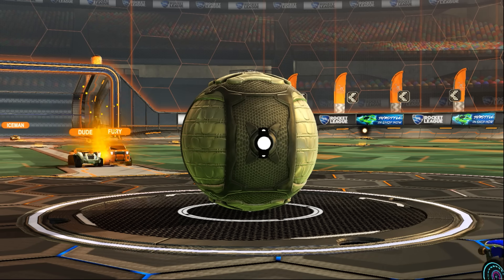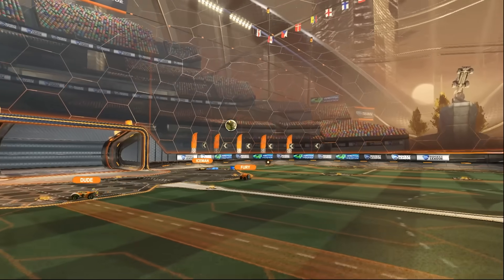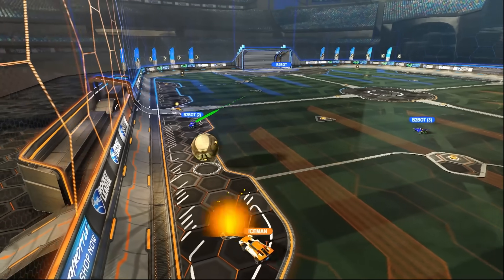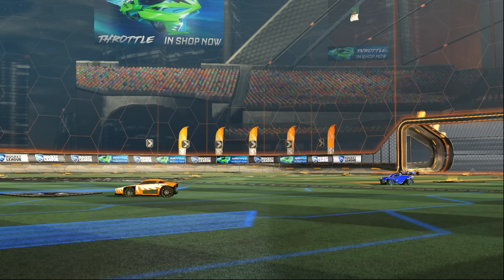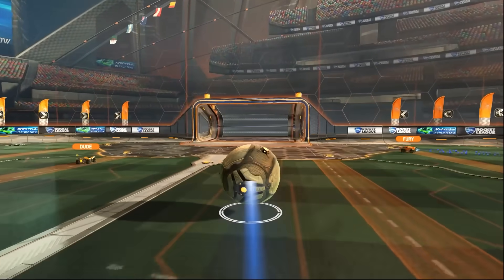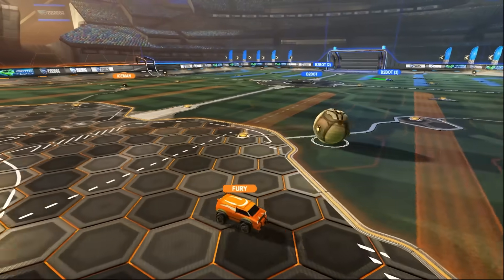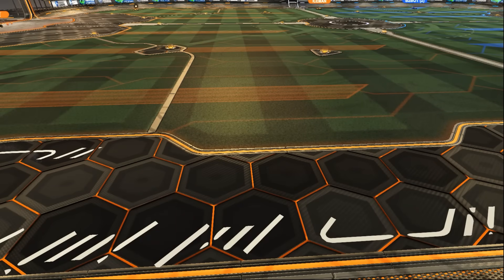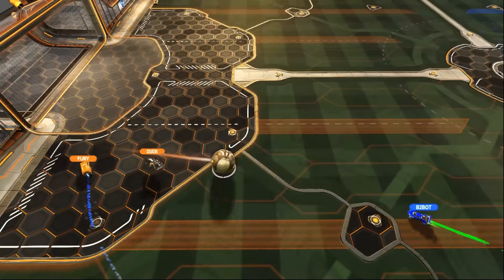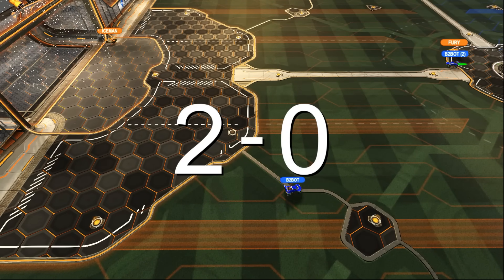The second kickoff begins. The ball goes flying and chaos ensues. B2 the third comes in and once again shows off his masterful corner shot. The All-Stars recover and bring it upfield, but B2 the first strikes. Team B2 places the ball right down the middle, forcing Fury to hurry back for a save. Fury attempts to keep the momentum going, but the ball is promptly stolen. Dude gives B2Bot another chance, which immediately leads to another pinpoint goal. 2-0 to Team B2.